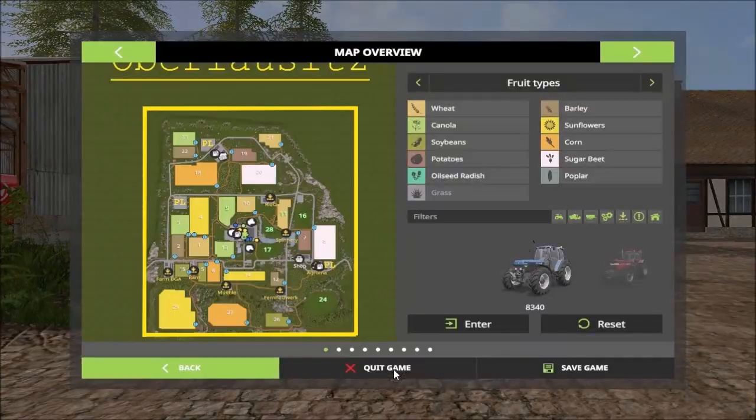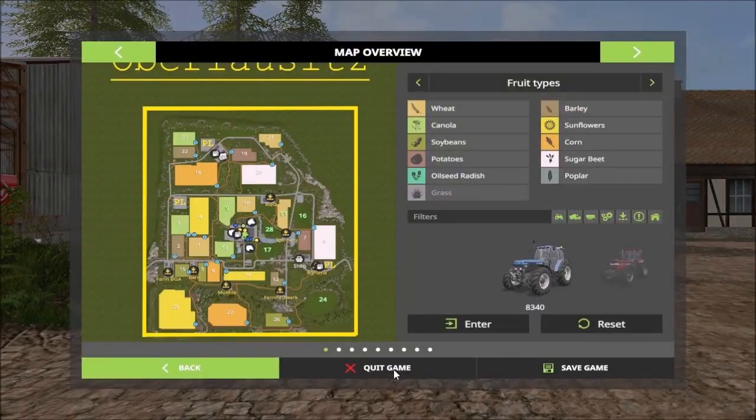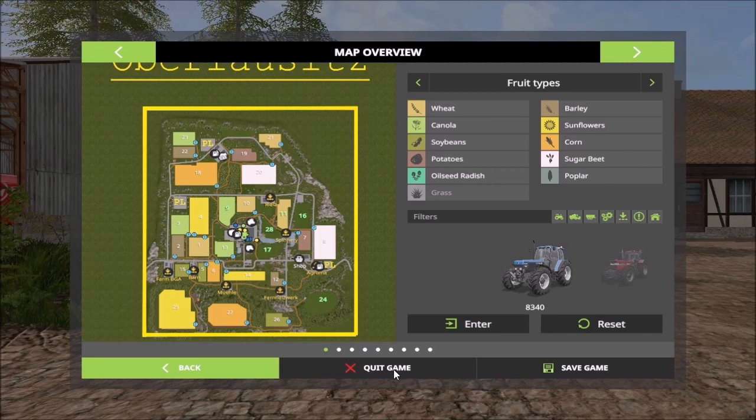Let's take a full look at the map. The map is a medium sized map. We have sell points all around, mostly south of the map, and some in the center — the spinnery and a sell point in the center. The livestock market is up north where the main house is. Standard food types on this map, no additional crops.